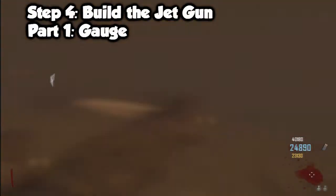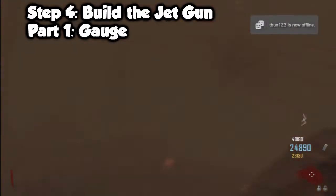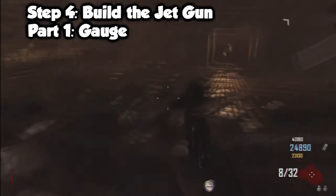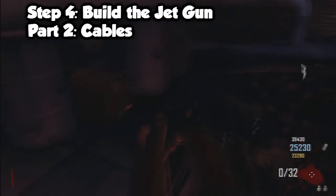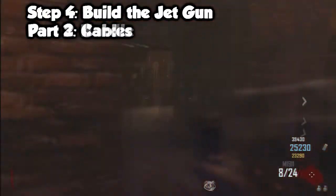The jet gun is made out of four different parts scattered around the map. The first part is the gauge, located in the little shack between the power room and the town. If you run from town and stay on the left you'll find it — it's just in that little shack. The second part is a bundle of cables, which is really easy to find — just look around the power room. I found it just across the cardboard bridge area.